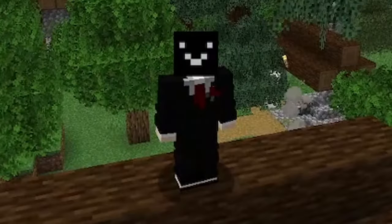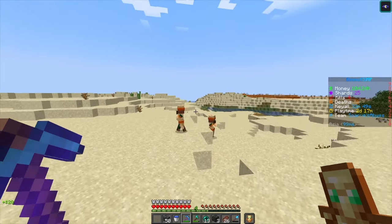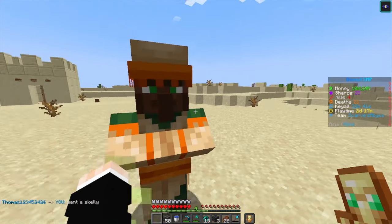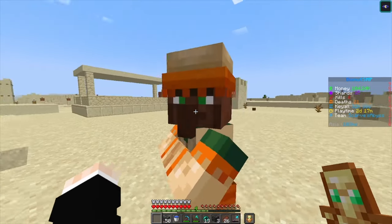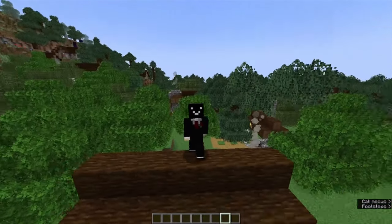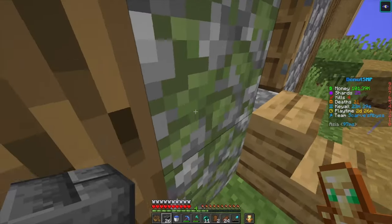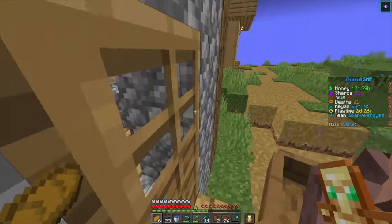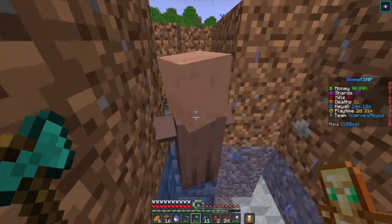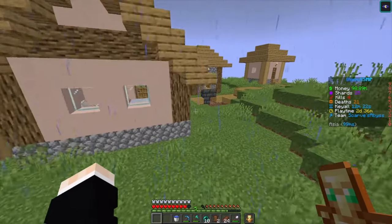I got my teammates to help clear the lava. We needed sand to do it efficiently, so I RTP'd and found a desert — perfect. There was a village there too with some interesting-looking villagers. After getting a bit distracted, we managed to clear the lava and make a hole for the villagers. Conveniently, there was also a village right outside my base, so it was time to kidnap some villagers.